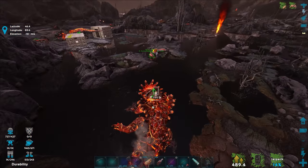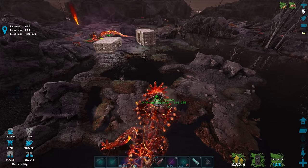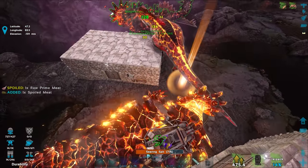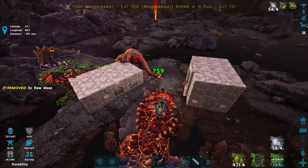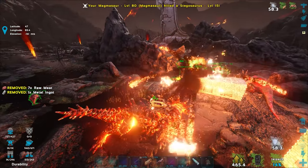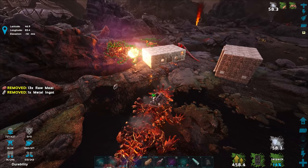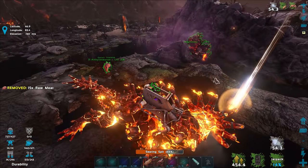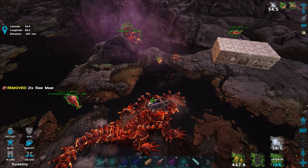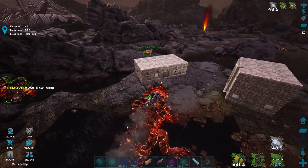Whoa — there's a Rex attacking our Magmasaur! They're set to neutral so they're attacking back. Let's charge up some metal — boom, killed the X-Rex right there, shot it right in the butt! There's a Stagadon too. Oh, it hit our house — whoops. There's also a Lysosaurus — kill it. It actually does pretty good splash damage and was able to damage it even without a direct hit.